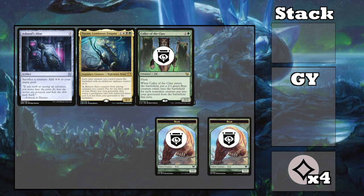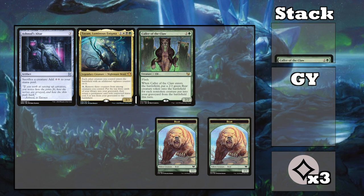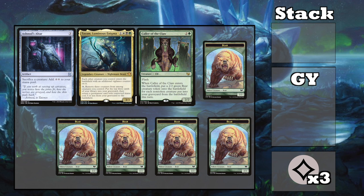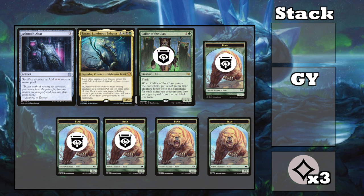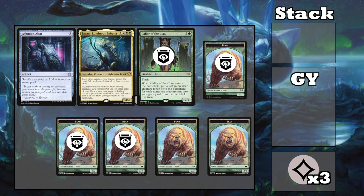Now use 3 of that 4 mana to repeat the process, except this time when the Caller enters, you get 3 bear tokens — so an extra bear token with a vigilance counter. This means you can get exponentially more bears and counters the more you loop the combo. So eventually you can bring back your kill piece once you mill it, and then sac all your bears to kill your opponents.